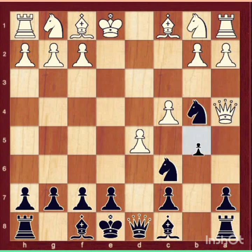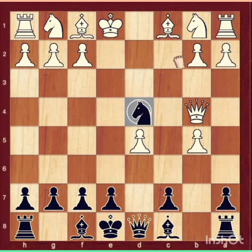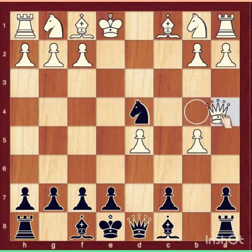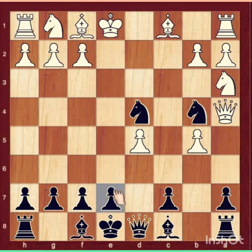After pawn takes pawn and pawn takes pawn, one more powerful move: Knight to d4. Both your knights are hanging. Now if white takes your knight, you can simply move Knight to c2, forking the king, queen, and rook. So white can't take your knight, and there's one more threat: Knight c2 forking king, queen, and rook. White has a forced move: Knight to a3.